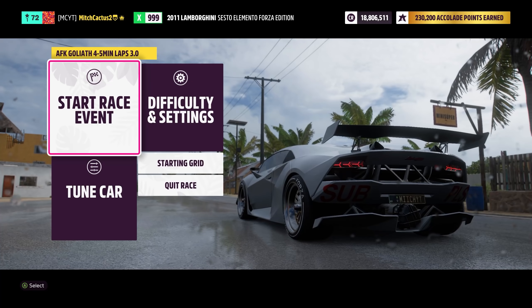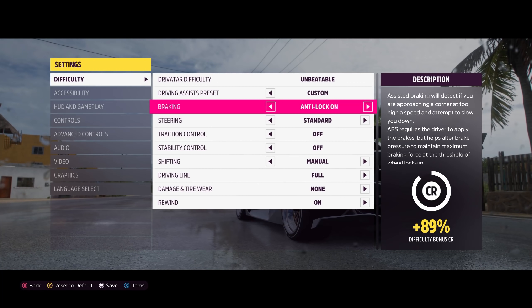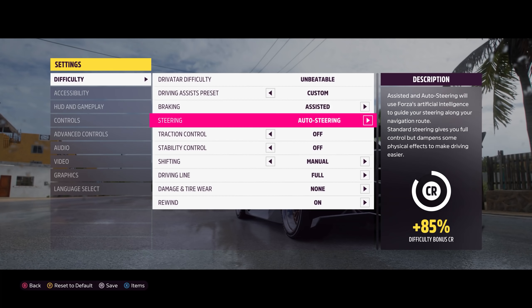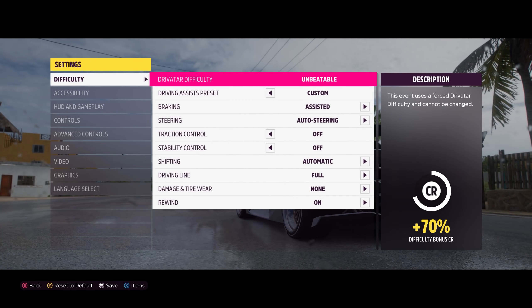Make sure your difficulty settings are exactly the same as mine: braking on assisted, steering on auto steering, and I recommend shifting on automatic. My blueprints all automatically set to unbeatable, meaning you get bonus credits for coming first even though there's no AI in the race.